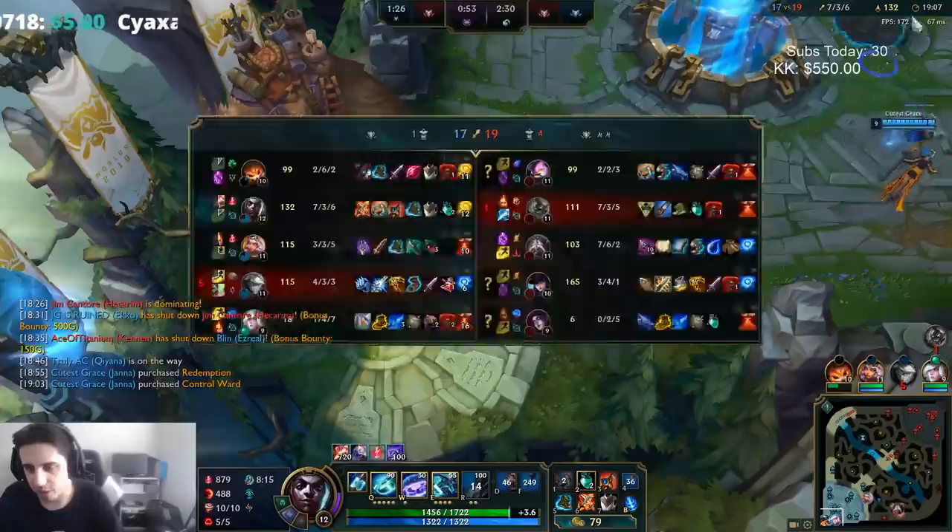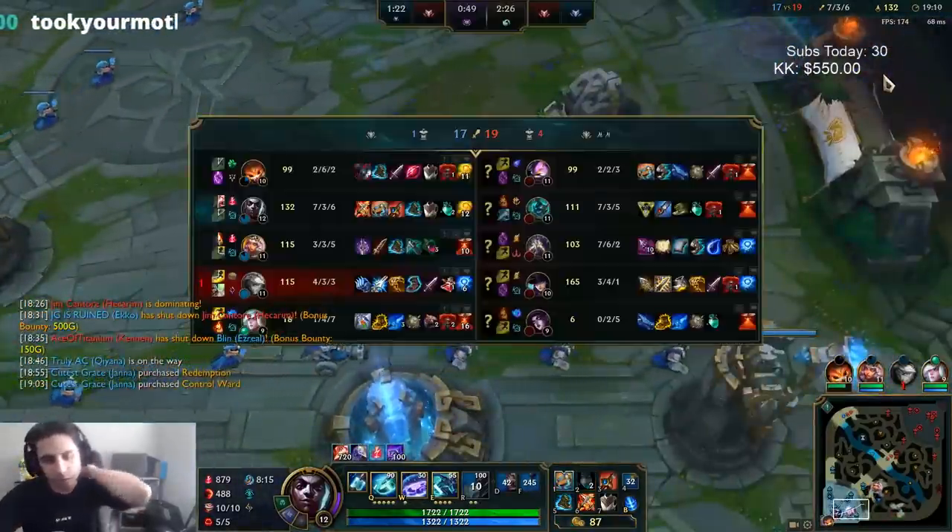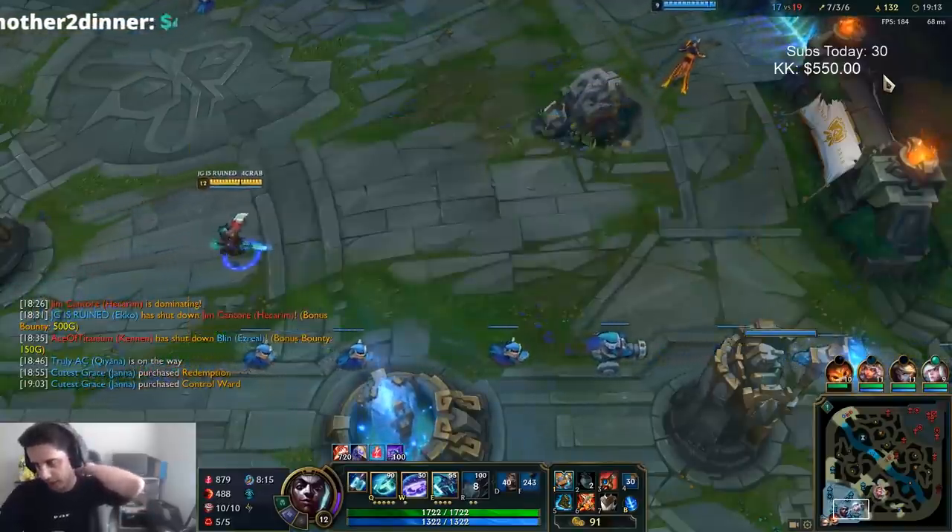We're going to go for Zhonya's now — I have my Lich Bane. Pretty strong. I have most CS on my team.